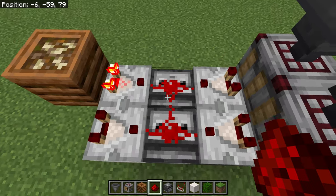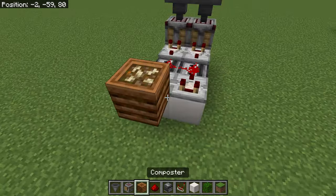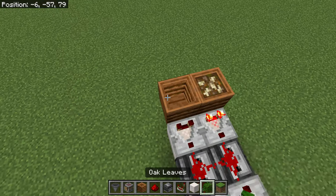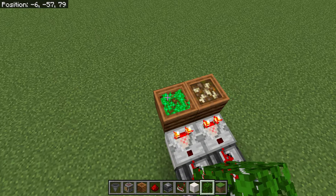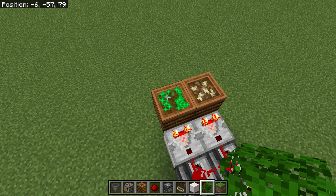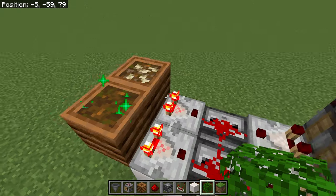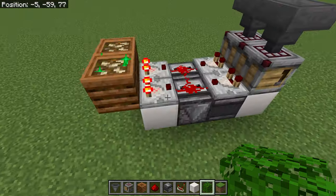Put redstone dust on here — it will connect, that is okay. Then crouch and place a composter here, and right click or use whatever key you've got until it is full. That's full and then you'll get the seeds on top.